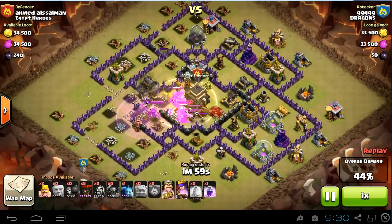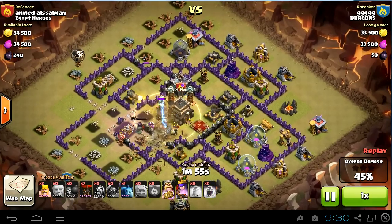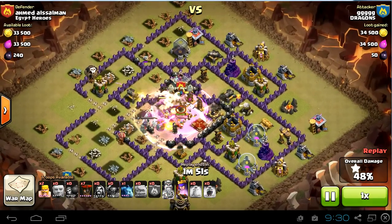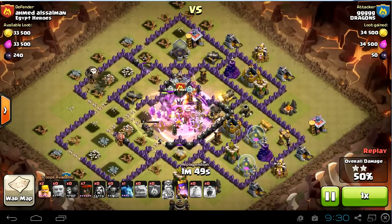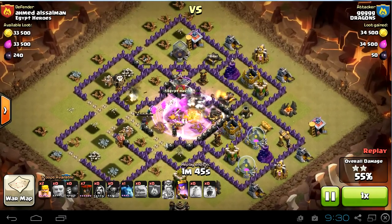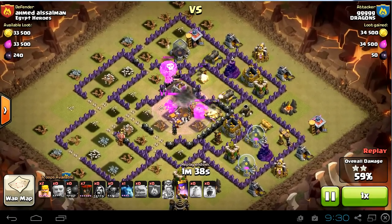I'm gonna drop a heal and a rage right in the center. I'm sending one balloon over here because that archer tower didn't go down, unfortunately — so that's one wasted balloon, but it's no big deal. My troops are taking care of the core now and they're gonna take care of the air defenses.